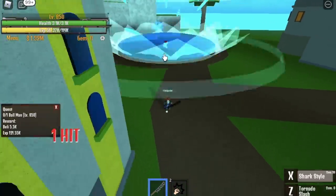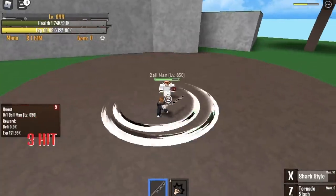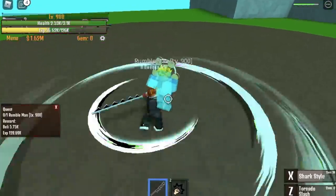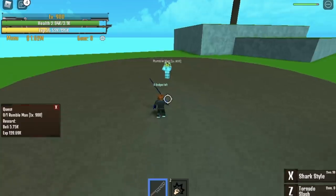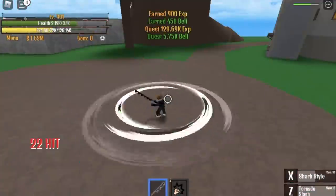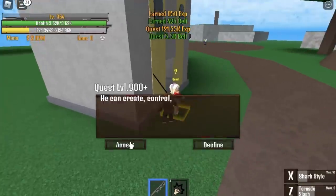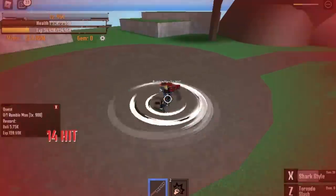You can kill this boss until you reach level 1050. If you focus on this, everything will be faster. When you reach level 900 you can unlock a new quest — the Rumble Man. Stay on this island until level 1100. Just a reminder: you cannot damage this boss without Armament Haki — the one we got from Bubble Island — so activate it before fighting. The faster strategy is: defeat the Rumble Man, go to the Ball Man, then Rumble Man again. When you reach 1050, the XP from the Ball Man drops, so focus on the Rumble Man for the last 50 levels.